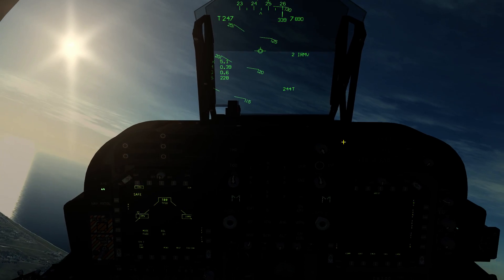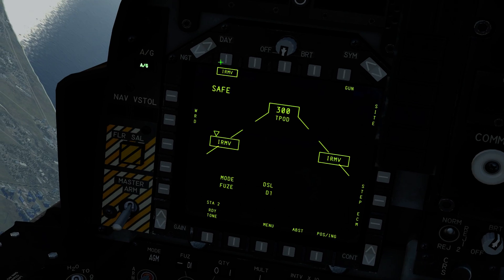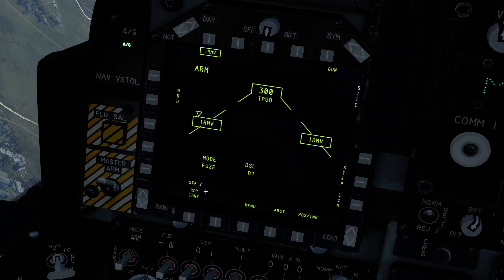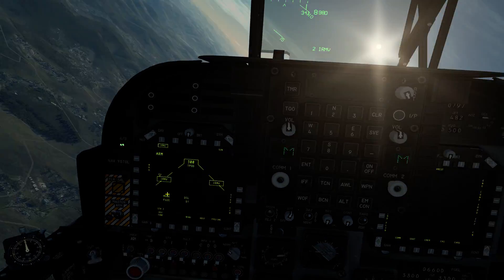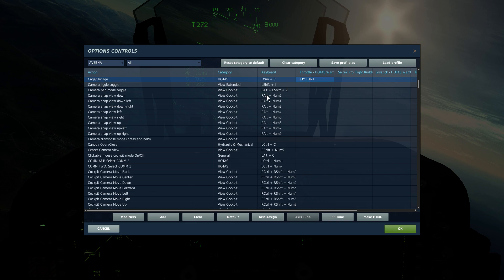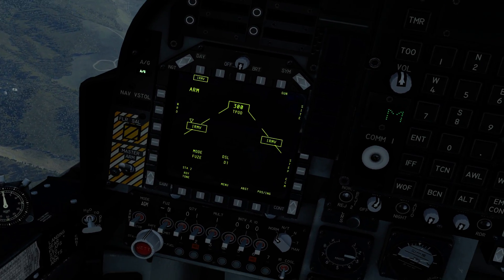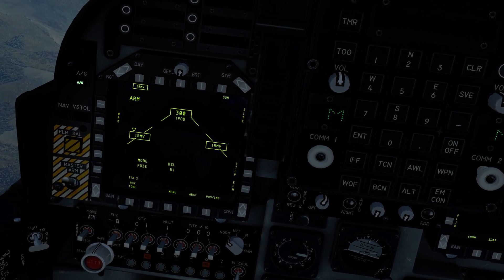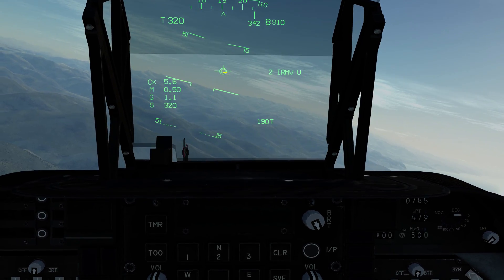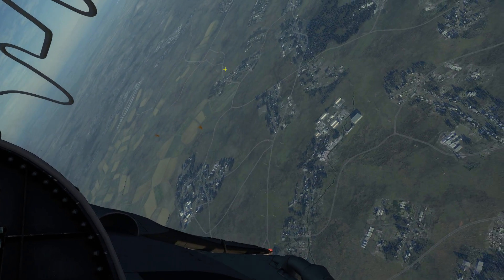The last thing is going to be the Mavericks. To activate the Maverick camera, make sure you've already selected the Mavericks — IRMV. Master Arm and beyond doesn't really matter. You have to make sure it says ready down here; if it doesn't say ready, they're not warmed up yet. You're going to need the cage/uncage button — left Windows Home by default. So uncage — there's the camera, inside the velocity vector. We're going to turn around and get one of those smokes.